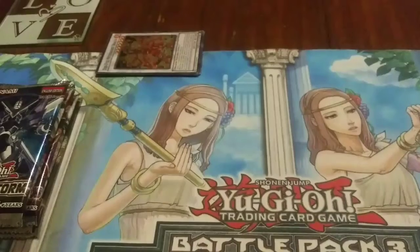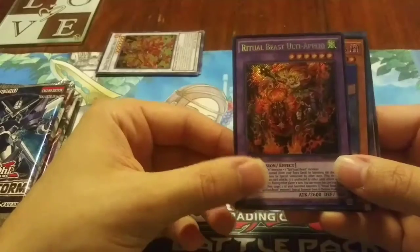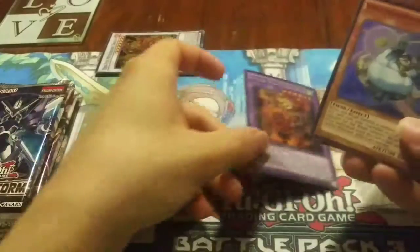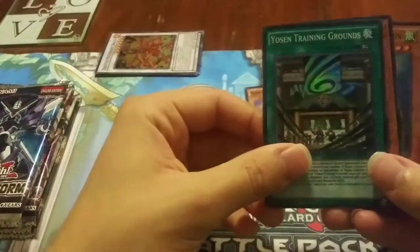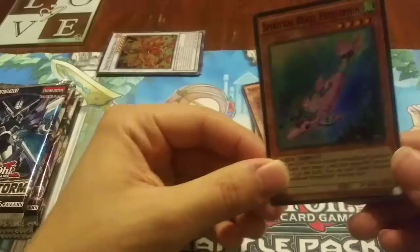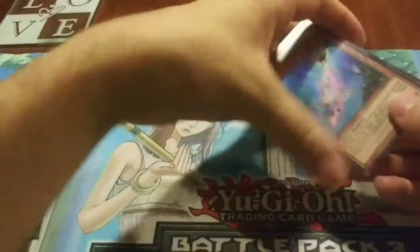Now we'll go off and do Secret Forces — one pack of that and we'll do the other one later. Out of this we got Ritual Beast Ultra Apollo — pretty nice artwork right there — Djinn Curzon Chanter of Rituals, Yosenju Training Grounds, Maju With A Thousand Hands, and Spiritual Beast Pettlephin.